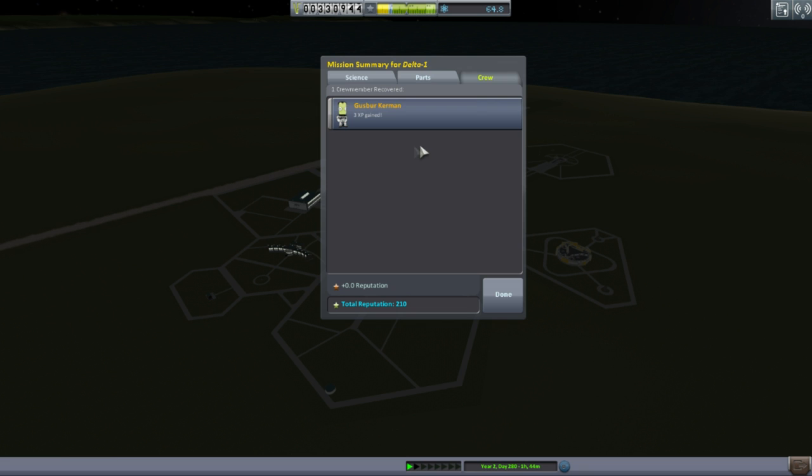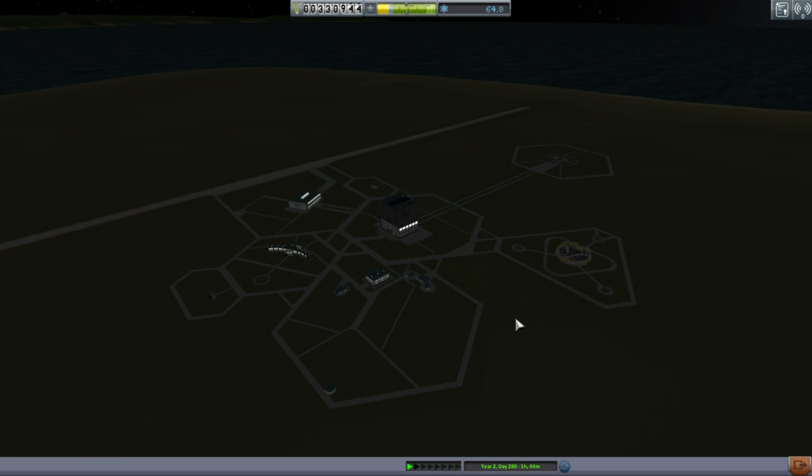Gusbur's return to Kerbin was successful — he got 37.2 science back, we weren't too far from the KSC, we got 2,000 funds back, and he got 3 experience. Let's time warp to the next morning.